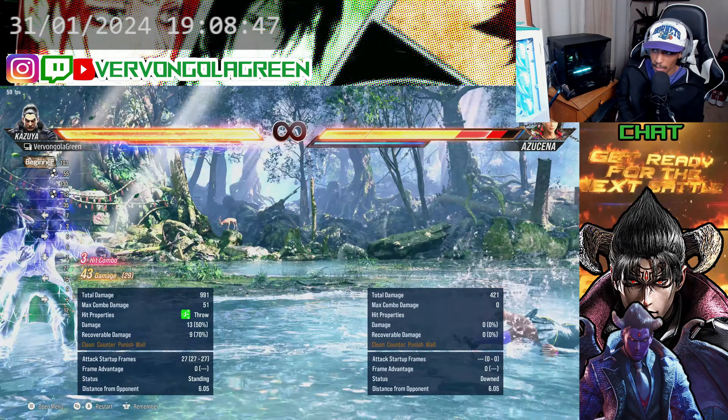Kazuya's hell sweep also gets an extra hit in heat, similar to how Devil Kazuya worked in Tekken 7 — that's not locked to a rage state anymore, it's in his heat state. He has a few different options: you can just hold the input and whenever he does his heat move, just hold that button.